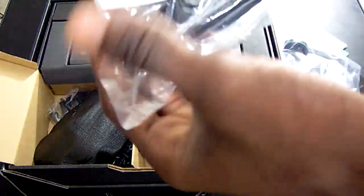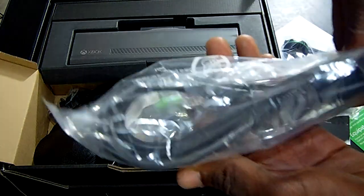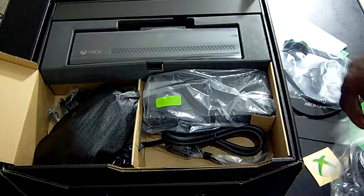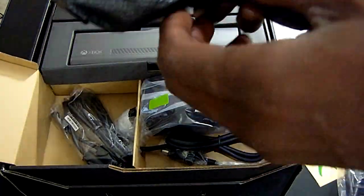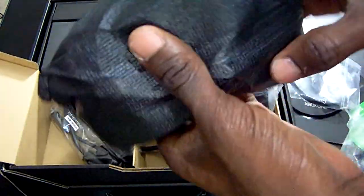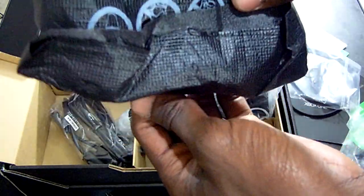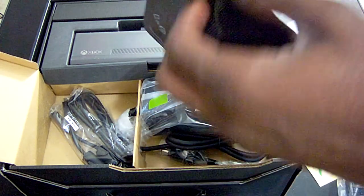This right here is the power cord, I believe, to go into the big old power brick that they have. And this is the controller — this of course is wrapped in black foam plastic. So let's get into the controller, shall we?